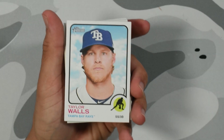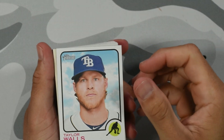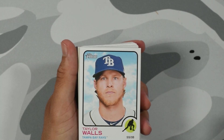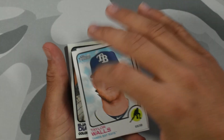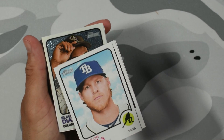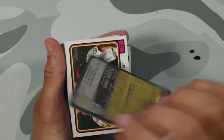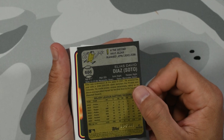We're gonna start off — we got our first chrome, but wait, this one is a base refractor. I've gotten this guy before when I used to open individual boxes, so this is the second time I'm pulling him. It's slippery — you can tell it's just gonna slip right off. We got Elias Diaz for the Colorado Rockies. I thought it was a Padre but yeah.